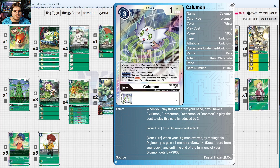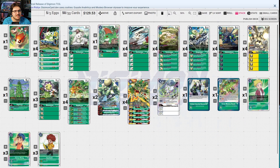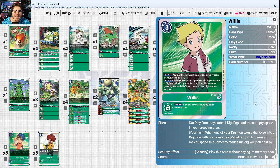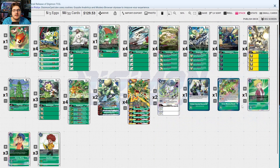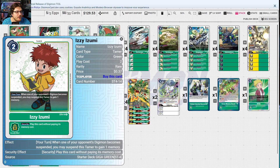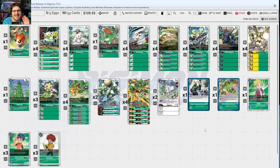Calamon — when played from hand with Guilmon, Terriermon, Renamon, or Impmon in play, the cost is reduced by two, becoming one. When this digimon digivolves, rest it to gain one memory, draw a card, and one of your digimon gets plus 3000 DP. Hidden Potential makes getting into Mega Gargomon cheaper. Memory Boost extends plays. Willis — on play, hatch one Digi-Egg into an empty breeding area; when digivolving into Gargomon or Rapidmon, suspend this tamer to reduce the cost by one, making Mega Gargomon a four-cost. Henry sets memory and lets you suspend him when a Gargomon or Rapidmon attacks to suspend one opponent's digimon. Izzy extends plays — when an opponent's digimon becomes suspended, suspend this tamer to gain one memory.